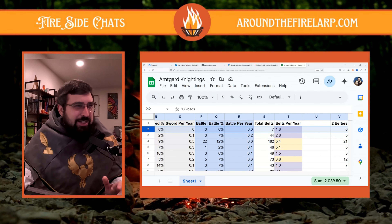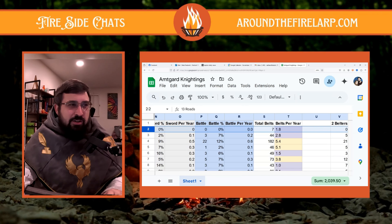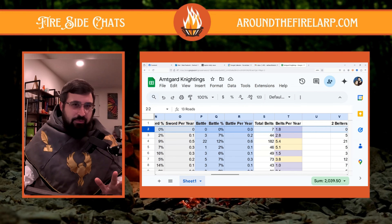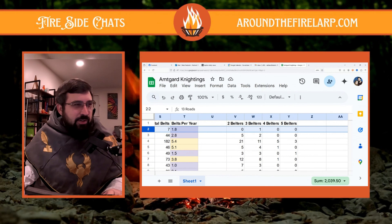At the end I took the average of all of these. If this column is purple, it means that this kingdom gives out fewer belts per year than the average kingdom. And if it's yellow, that means they give out more belts than the average kingdom. I then went through and did every one — two-belter, three-belter, four-belter, and five-belter — from that kingdom.